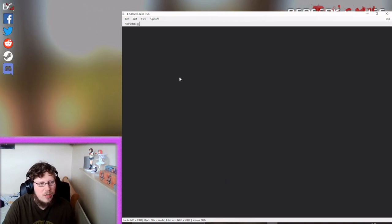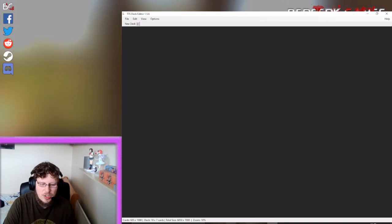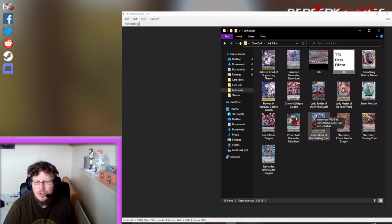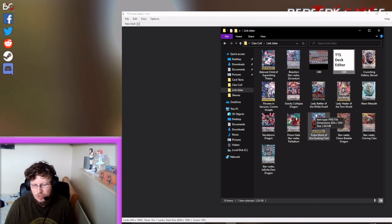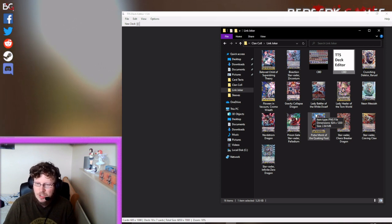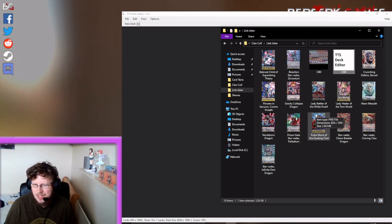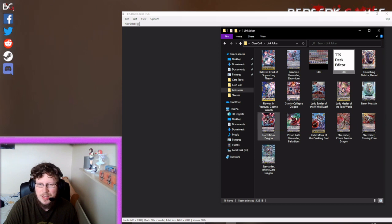Once that's done you load it up and get this black screen. To fill the black screen you need to drag cards in. You can get card images from the wiki, discords that have card-of-the-day channels, or from Bushiroad's Japanese and English websites, which both have set lists with card images you can save down.